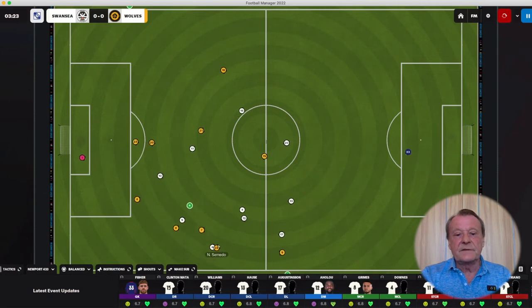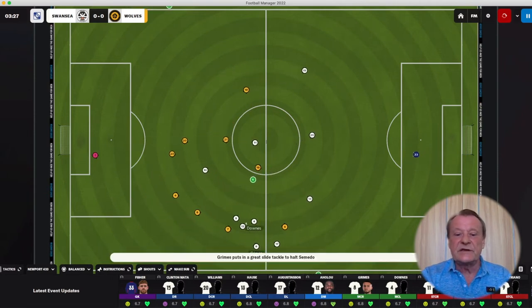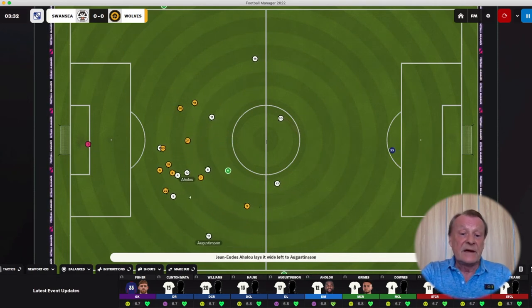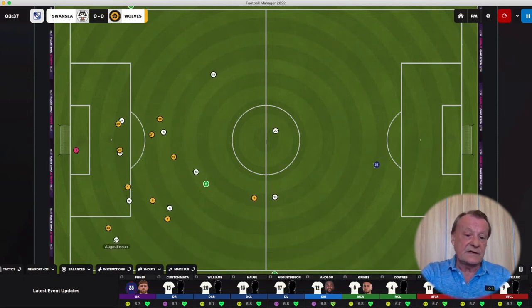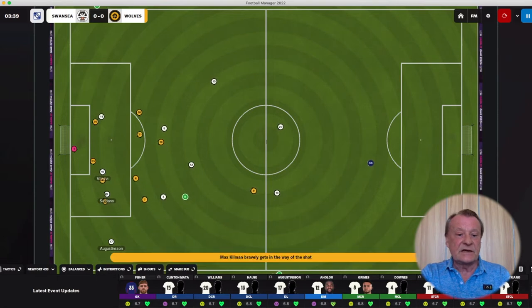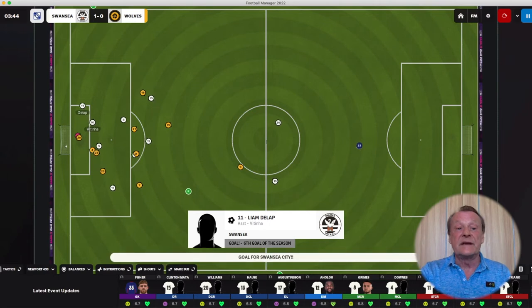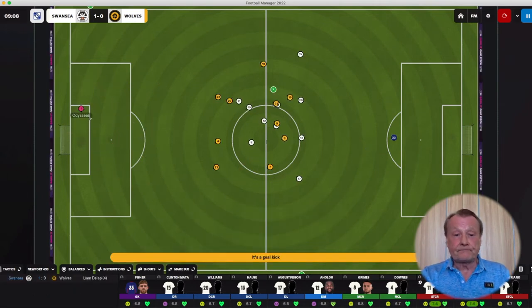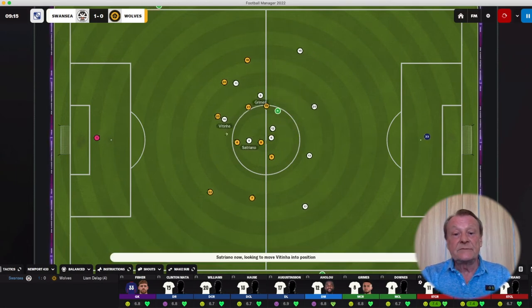But then Wolves tried to come down — Semedo tried to go down the right, but we turned him. And when we turned him and hard tackled him, we took the ball off him. Immediately that set us up, and Augustinson was forced outside but managed to get his cross in. It was blocked, the shot was blocked, Vitinha fed the ball and we were 1-0 up. And that all came because we had allowed the fullback the space and then turned him once he was in that space.